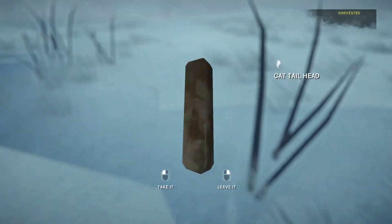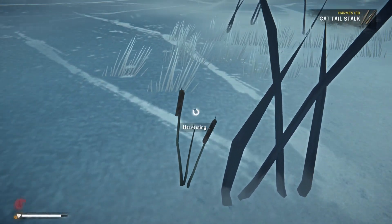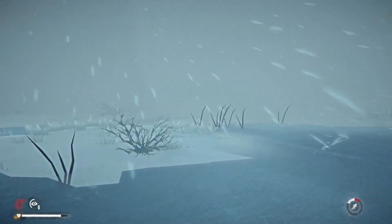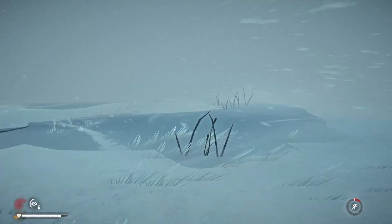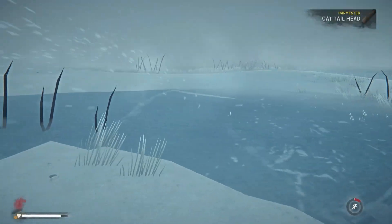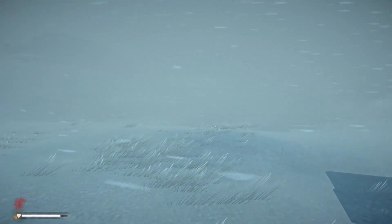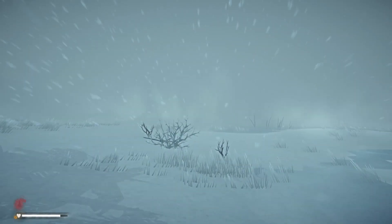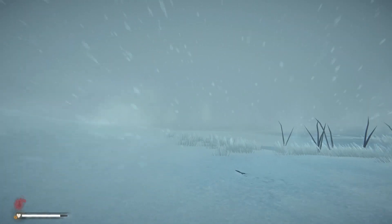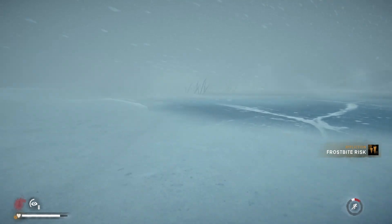I'm going to head back inside in a minute; I'm losing a lot of condition standing out here. If I had a fishing line, I probably would have moved the fire over towards the fishing hut and done some fishing while I could, because there are no wolves during blizzard events like this. I could safely be fishing without any worry about being attacked in the middle of it — which you normally would worry about because there's no door on the hut.